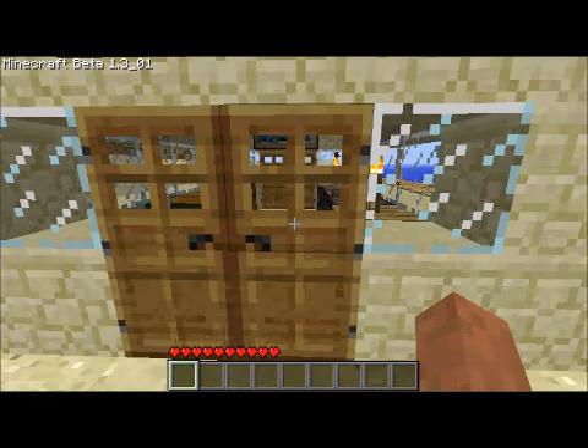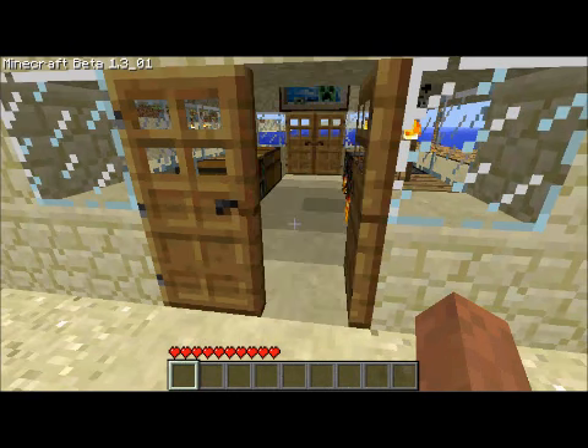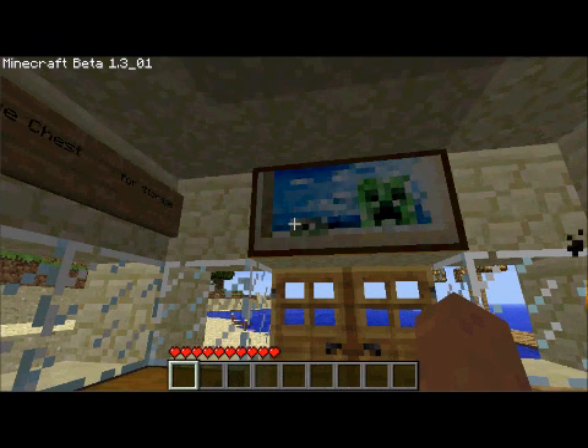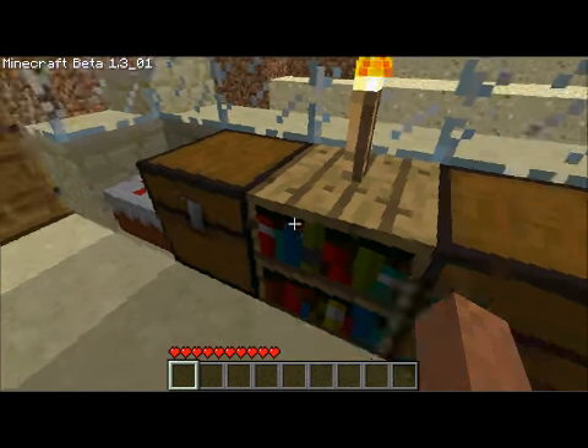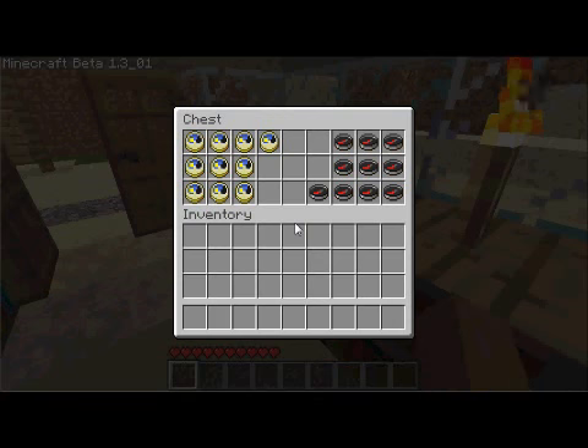This is the very first structure I have made in this world. And inside, there is a painting with a creeper peeking through the window, some starter items. In this chest, we have a compass and a clock, which tells you the time of day, and the compass tells you which way spawn is, wherever you are in the world.